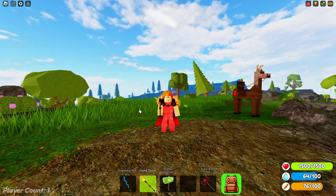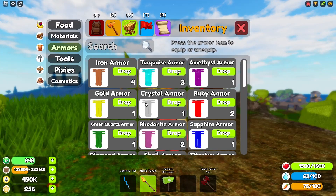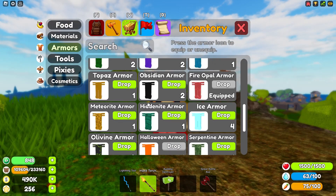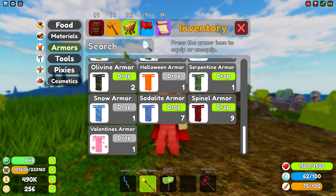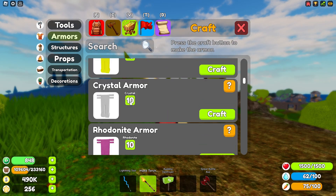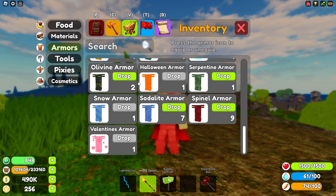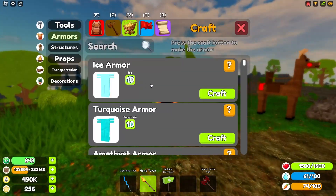Welcome to another video in the Lost Land. In today's video I will be showcasing every armor that is in the game besides a couple minor ones I don't have access to. Armors can be found in the crafting section right below tools and some other options, but most are there. Many different armors are in the game with all different abilities and designs. So what are we waiting for, let's get started.